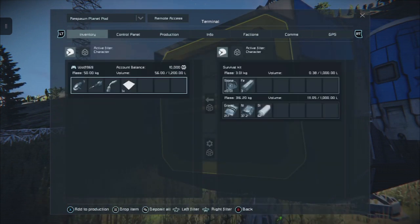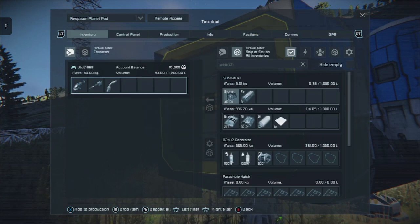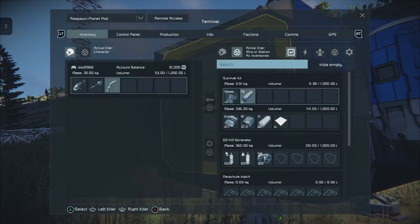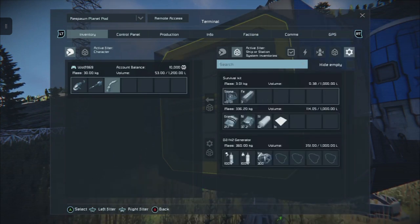Get some more stone in. Open up the inventory on the survival kit - I did that by tapping in the right stick to access all the inventories. As you cycle through by tapping the right stick, you'll see the different inventories open up.